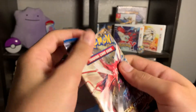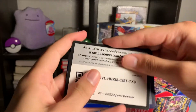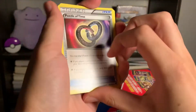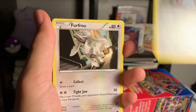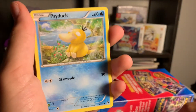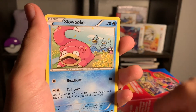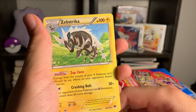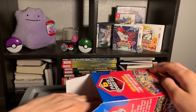Next is an XY Breakpoint — this is a pretty good set, one I really like, so let's see if I got anything good. Here's the code card. You got a Puzzle of Time trainer card, a Nuzleaf, a Mawile, a Furfrou, a Psyduck, a Gible, a Skorupi, a Slowpoke, the reverse holo Kricketot, and then the rare is a Zebstrika — it's non-holographic, so not as good, but these cards still look nice.